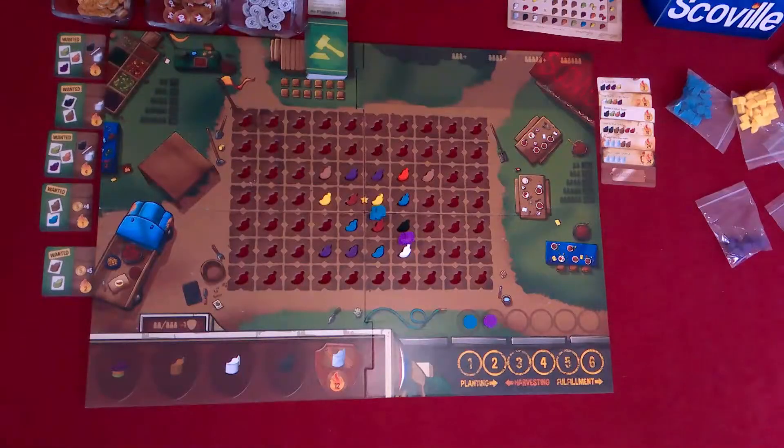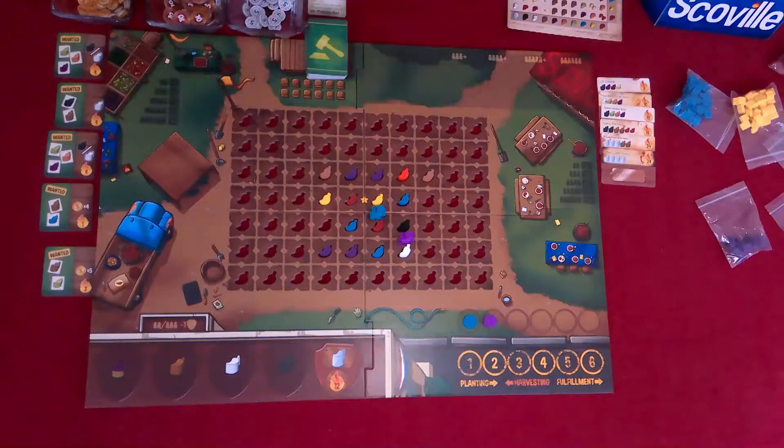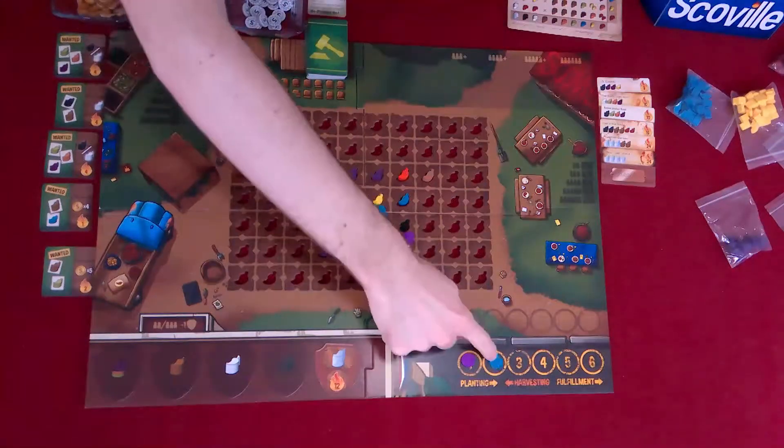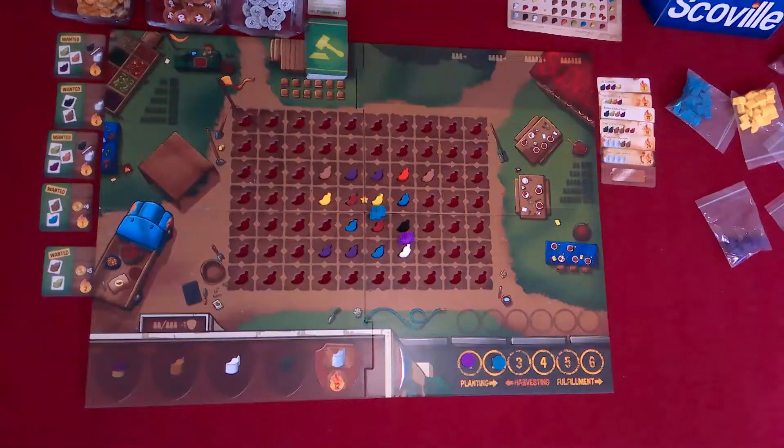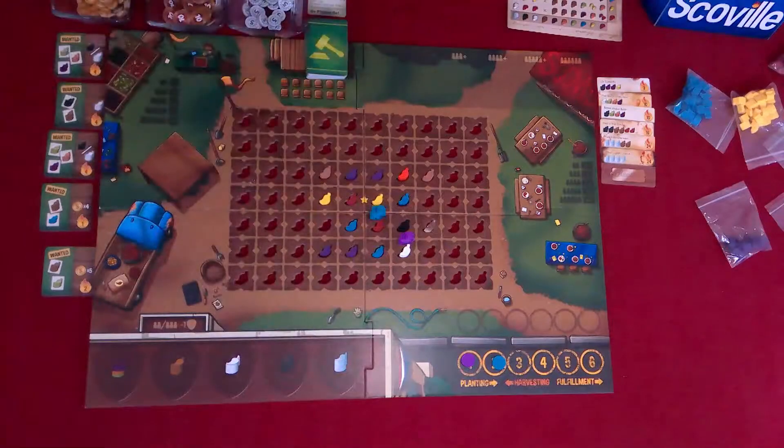We have a good game so far, but let's see how far we'll go this round. Join us at the table as we continue our gameplay on Scoville. Okay, so we have our game all set up from our last one. It's the bidding phase. So Jordan and I are going to take our stuff. I'm going to take my ghost pepper and place it right there, and I take this plaque.